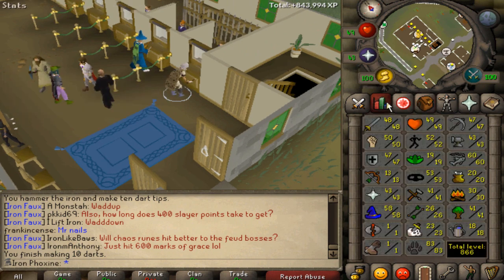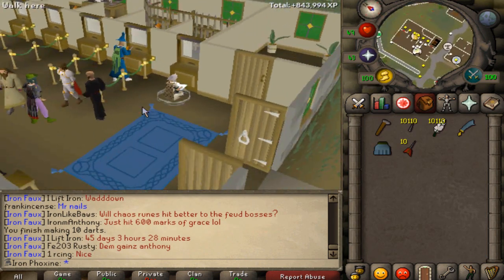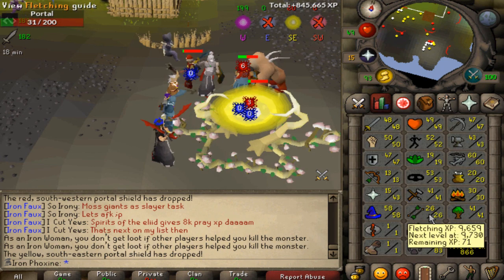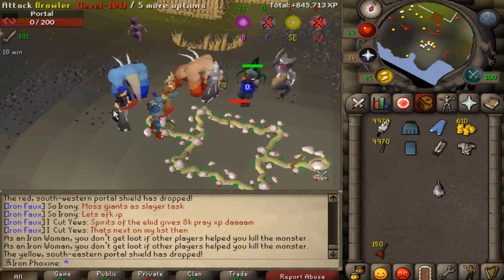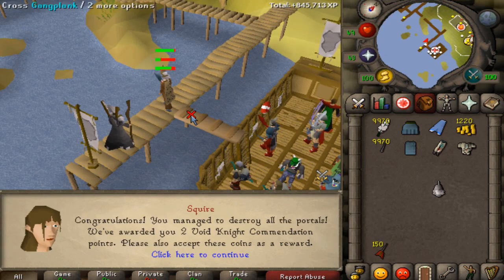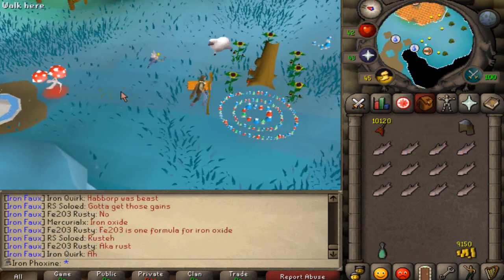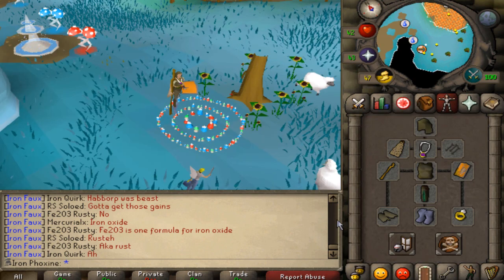I'm hoping I can fletch the darts inside the Pest Control minigame. I essentially want to get full void ready for when I hit 42 ranged — I do not want to train range without that armor set. All darts are done, 100 pest points achieved, and now it's time to set up some mouse traps because I look like an absolute rodent.